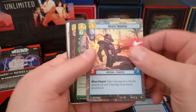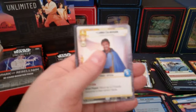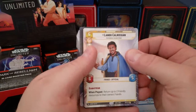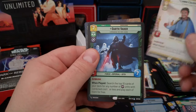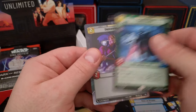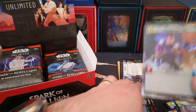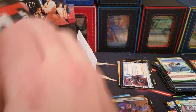Death Trooper coming in for our borderless. Starwing Scout. I think we got a borderless hyperspace foil back there. We got Lando as our rare — that's pretty awesome. Borderless, oh yeah — Darth Vader as our legendary! That's pretty awesome. So we hit a legendary and a foil borderless common hyperspace. Lando, Darth Vader borderless — that felt pretty good.